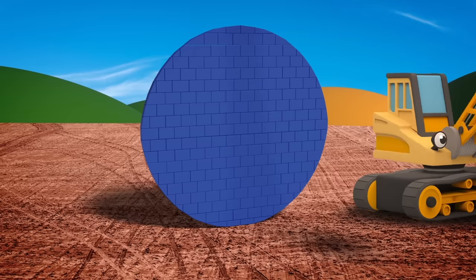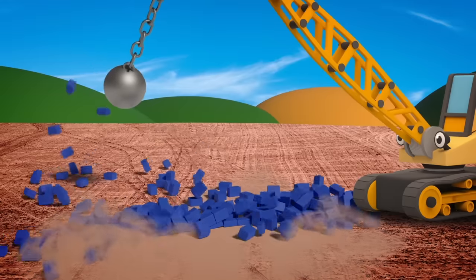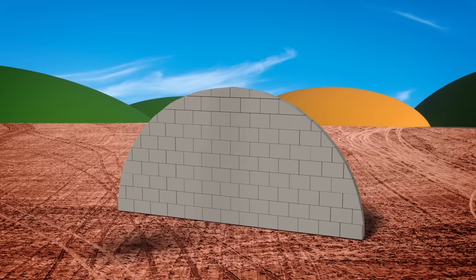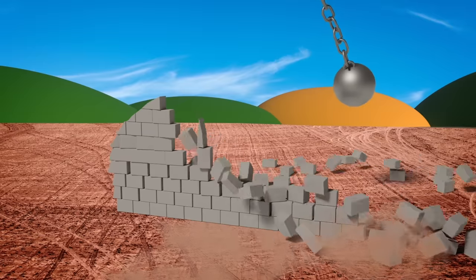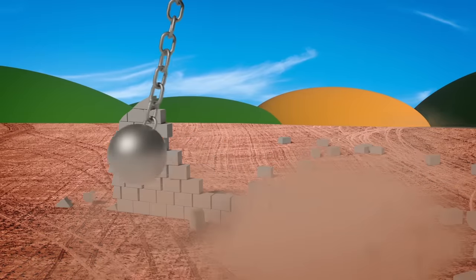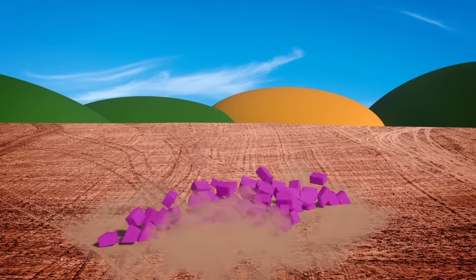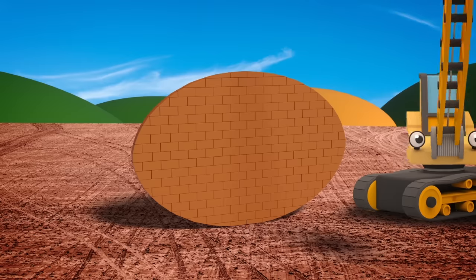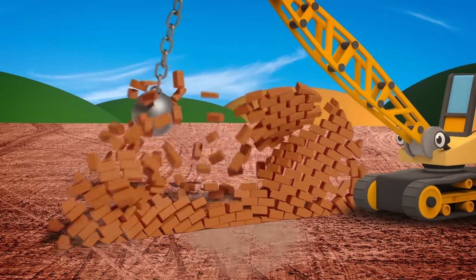An enormous circle wall — well that's certainly no good at all! This semicircle's half as bad, but its shape still makes me sad. This triangle wall really isn't great, it's fallen over under its own weight. An oval wall is just insane — smash it down and start again!